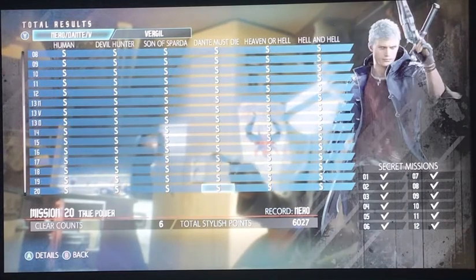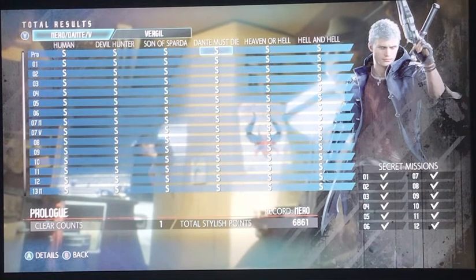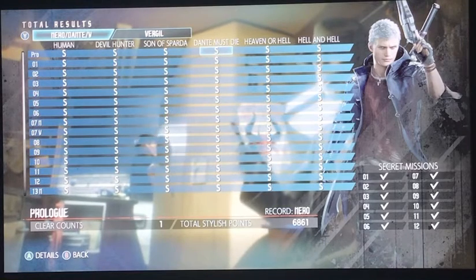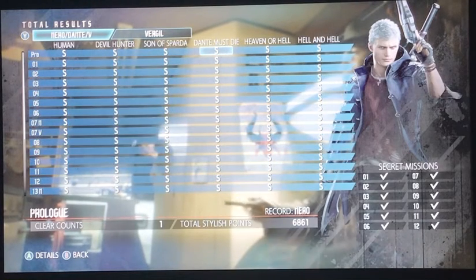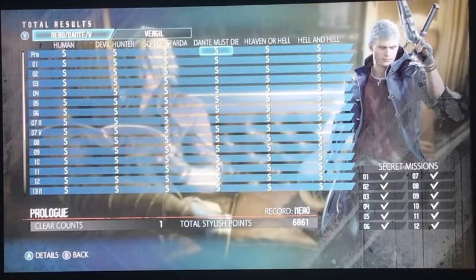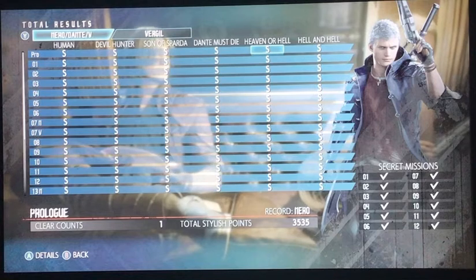Dante Must Die can be challenging because enemies do a lot more damage when they are in Devil Trigger mode. You have to stay away from enemies with Devil Trigger active, and when you face a boss you can't go all crazy — it'll take a while for them to die.